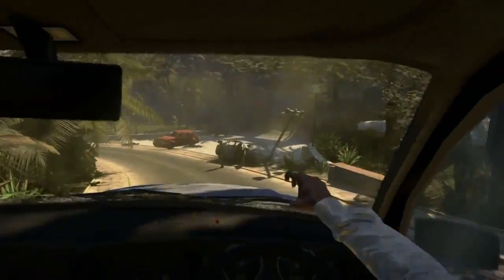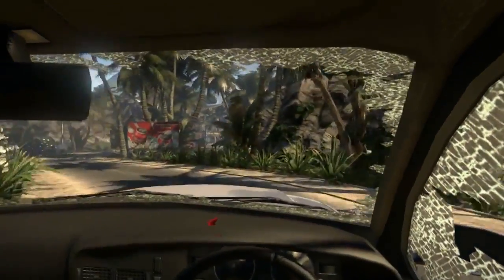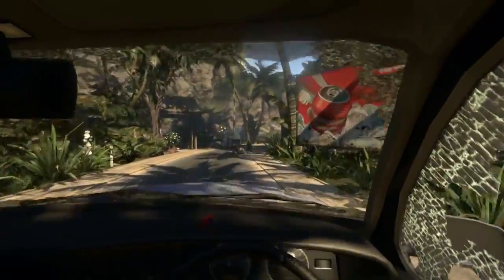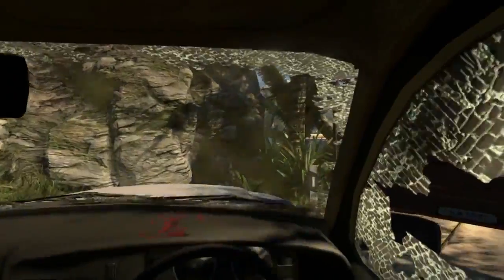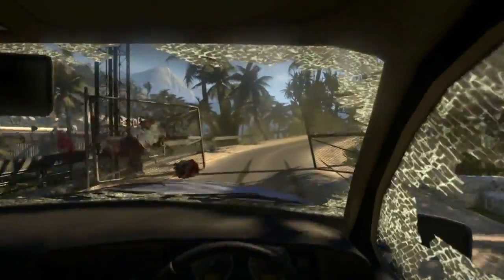Another option in the game is the fast travel system. In the safe hubs you can open a map and select where you want to go, because the island is so big that otherwise you'd just be walking around forever. So those are the three options: on foot, by car, or fast travel.